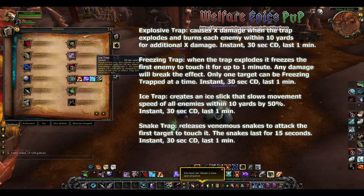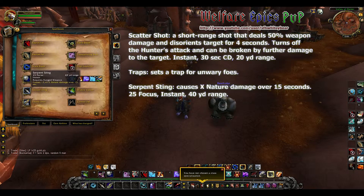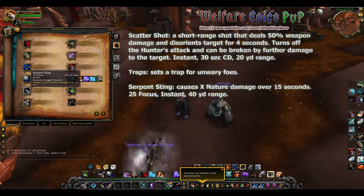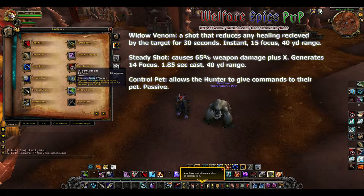There are glyphs available that add additional benefits to most if not all of the traps. There's one that will allow Snake Trap to release four extra snakes, and there are a couple for the Ice and Freezing Traps. I'm not sure about the Explosive Trap, but when we get to the glyph video we'll find out.